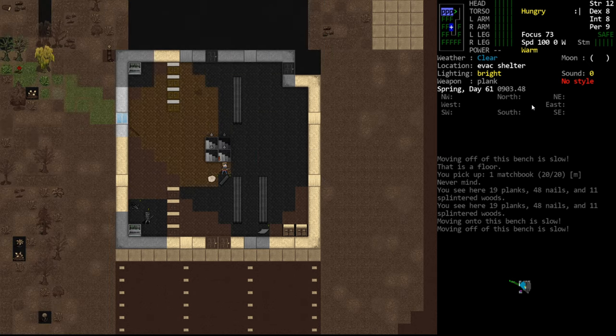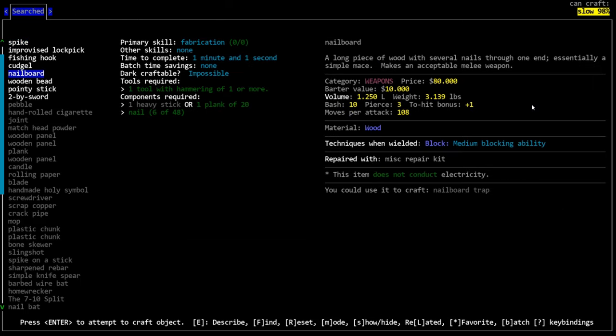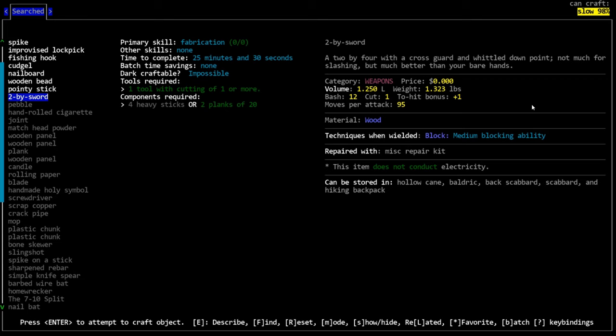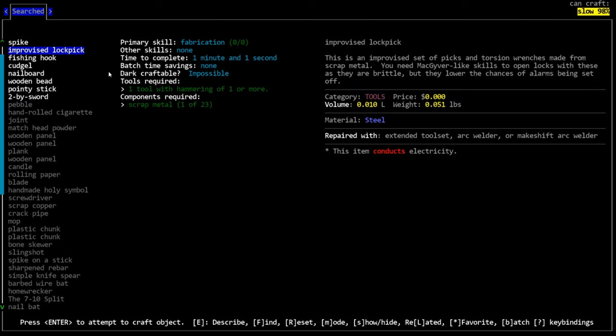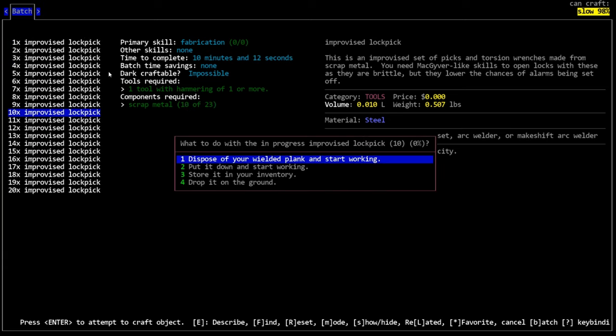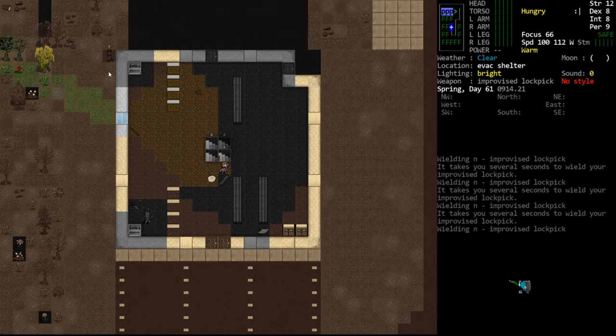We're really quickly going to grind up our fab. The best way is to go into our crafting menu and search 'p:fab' — this will list everything that requires fabrication. We're looking for something at our level or above, otherwise it won't give us experience. At level zero we can make anything and it will level us up as long as it uses fab. The easiest thing to make is fish hooks, but we're going to use lockpicks in the future so we might as well make some of those. We'll make 10 lockpicks — unfortunately it does this one item at a time. You'll see in the message log, capital P, that we've leveled up our fab to level one.